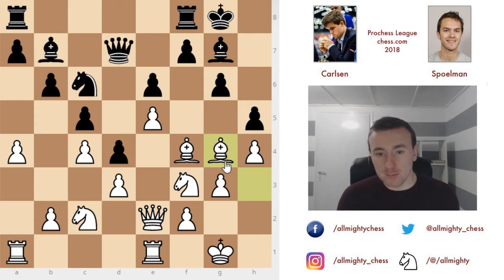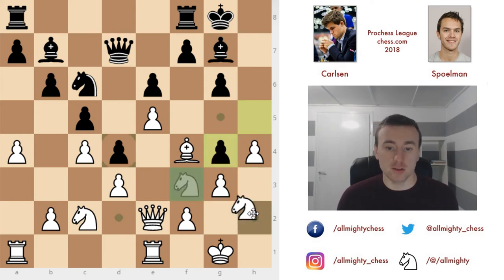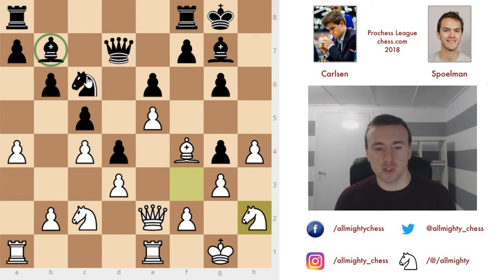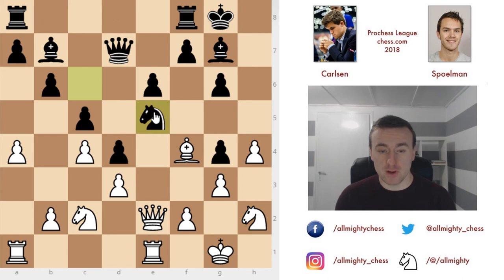I would expect a world champion to play bishop to g2 at some point, but Carlsen decided to play bishop to g4. Maybe he saw some attack after h-takes g4 and knight to h2, some kingside attack. But from black's perspective, with this bishop on b7 and the queen nearby, it's really difficult to understand why white gave up the light-squared bishop — because now that bishop becomes a really strong piece, even better than a rook. Maybe it was rapid chess time pressure.